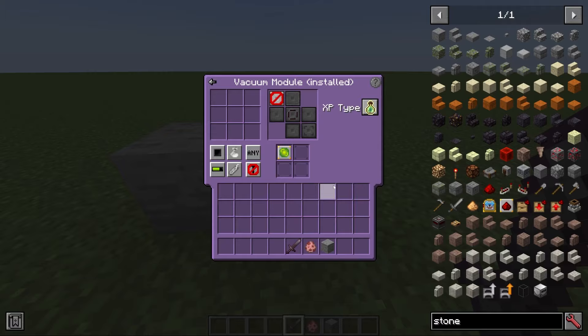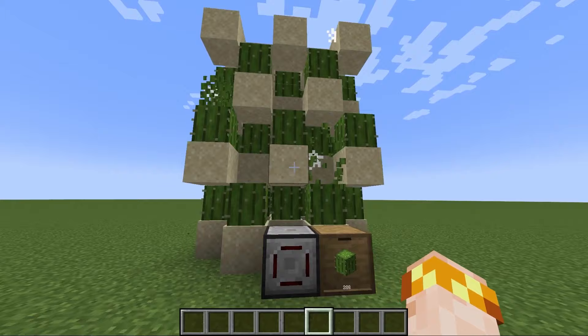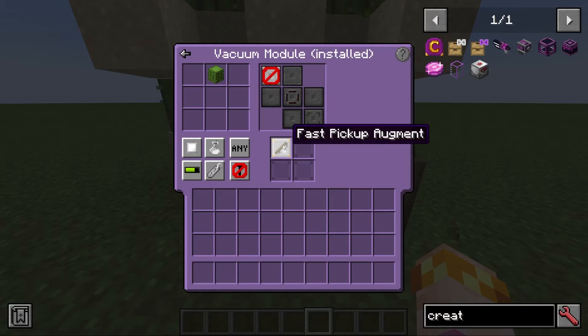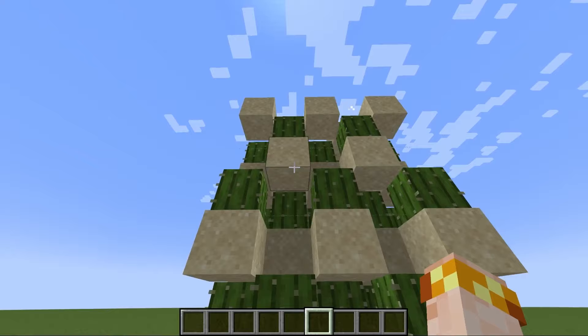Here's an example farm you can build using the vacuum module that would not be possible in vanilla Minecraft. We have sand sitting on top of string to make this as densely packed as possible with cactus. Normally there would be no way to collect the cactus and it would simply fall on top of itself and get deleted. But with the power of the vacuum module and the fast pickup augment, the cactus is picked up instantly, and using a sender it's sent into a drawer — not a single cactus gets lost despite them being so close together.